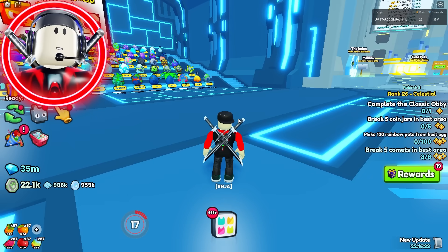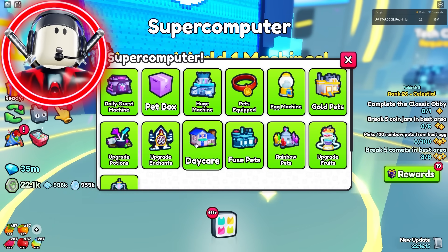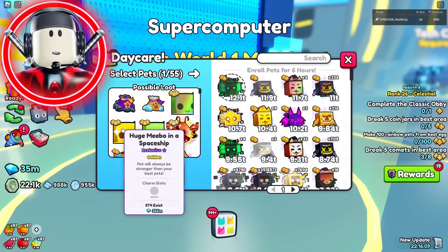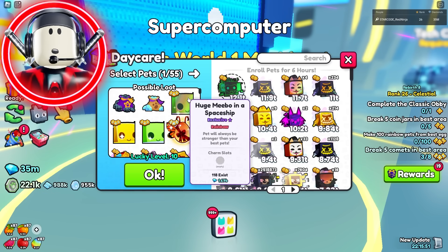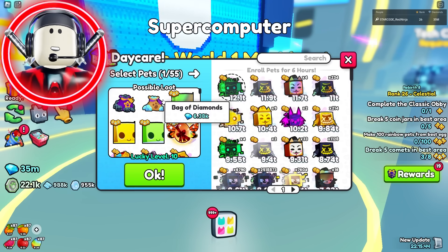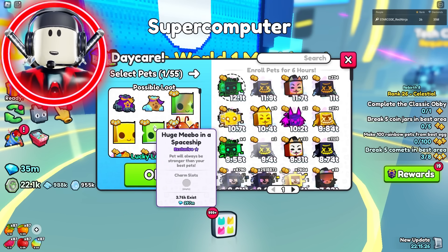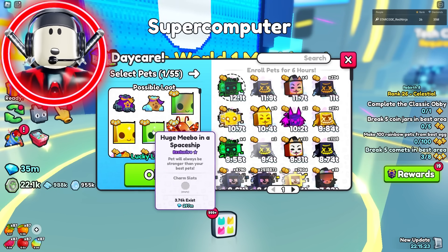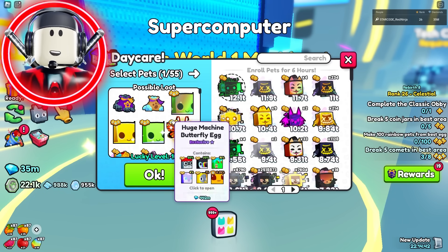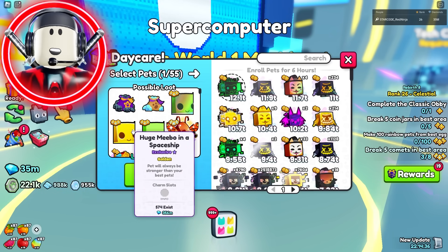Next up, we're going back to Spawn to talk about two pets that are next on the list for hardest to get. First up is inside the supercomputer — if you go to the daycare and roll some pets, the Meebo is actually a hatchable pet inside the daycare. Even though it's really hard to get, you should be using the daycare anyway since it's a great way to make gems passively. As far as getting the huge Meebo goes, it's really hard. The regular Meebo has been in this game since Pet Sim X and there's only 3,700 that exist. The rainbow one? Only 118 that exist. I should probably put this above the Arcade Dragon because you can only get it a couple of times per day, so let's reverse the order of the Arcade Dragon and the huge Meebo.